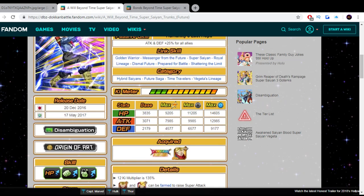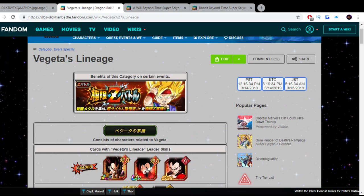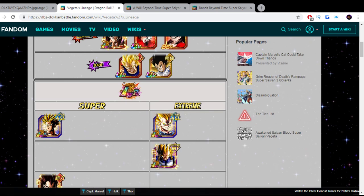If you basically run the new Vegeta Lineage category — which is pretty hefty — I think it's right now only on JP, it hasn't come to global yet. I don't think it'll come to global even with this, but actually it probably will. We won't have the LR Vegeta, which is the category leader for the Vegeta Lineage skill, so I don't know if it will or will not.